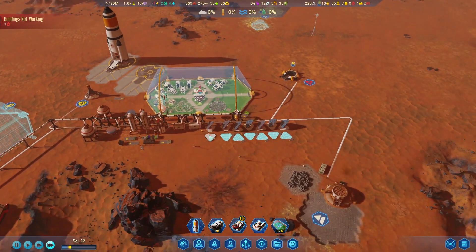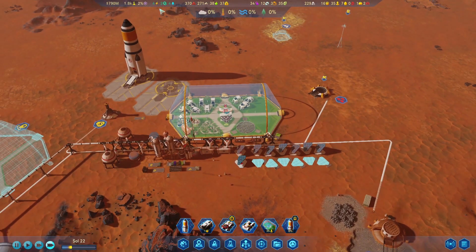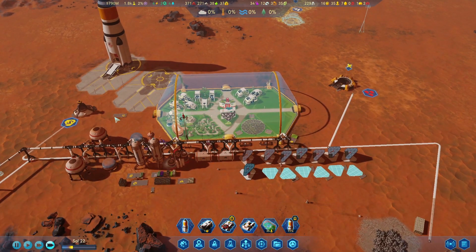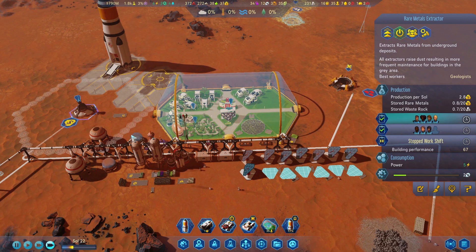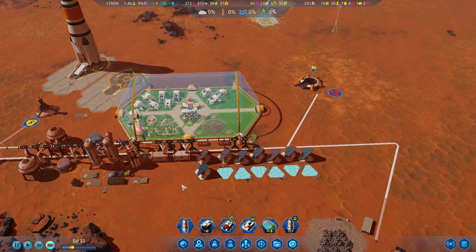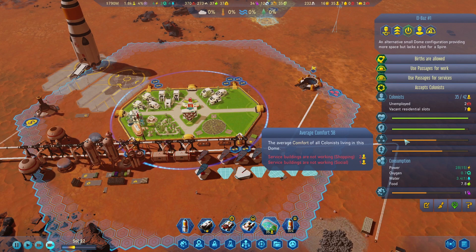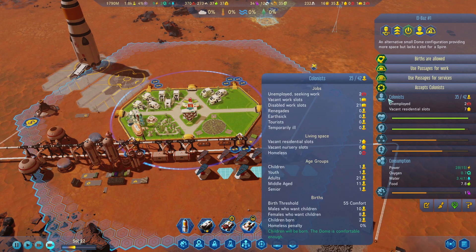Last episode we ended with trying to get our power situation under control because right now our power is kind of crap. We'll see how we can work and make do with that, but overall I think our situation is kind of okay.